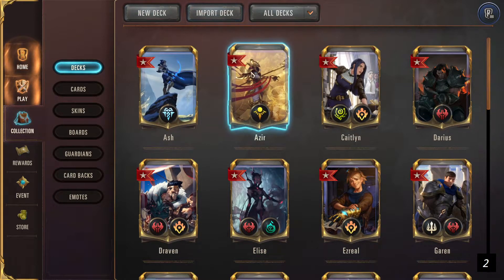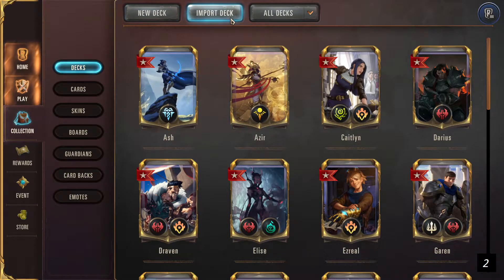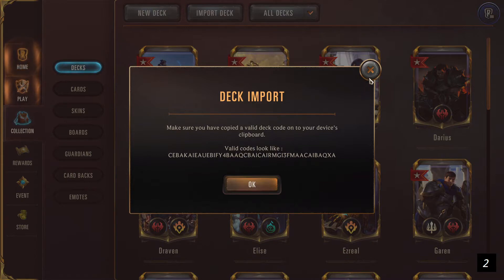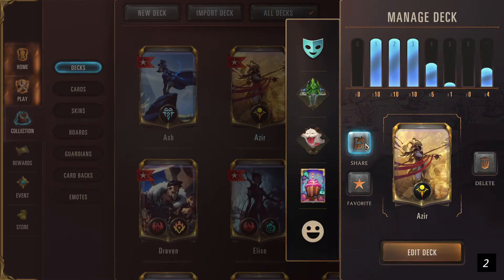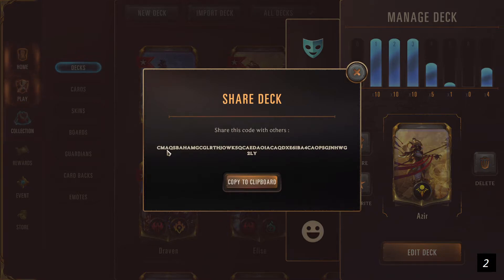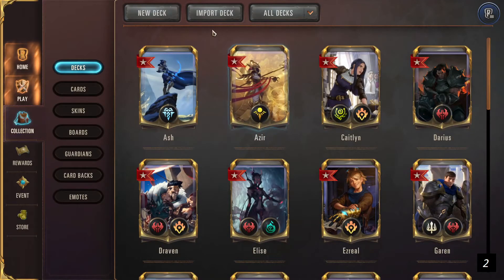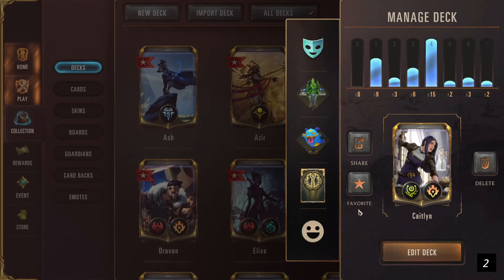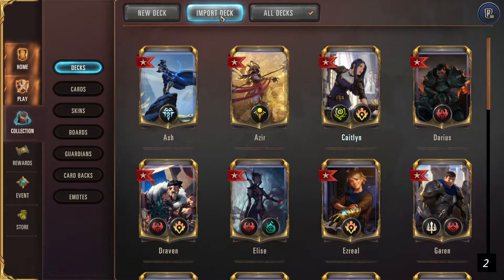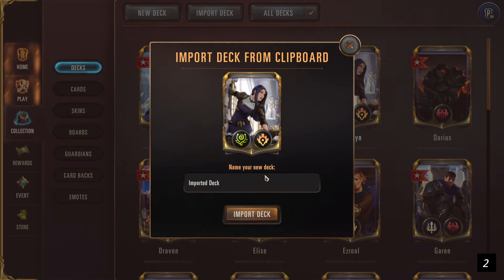Here you can either create a new deck or import a deck. Import deck means that when you share a deck with the community, the game gives you a password — a hashed value — which you can copy to clipboard. When you import the deck, anyone who pastes that value into Import Deck will get that deck. So you go to Share, copy to clipboard, and then go to Import Deck — it will automatically be imported for you, and you can change the name and use it as you go along.